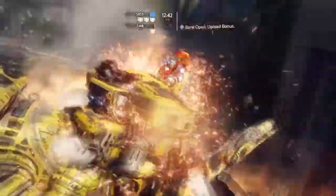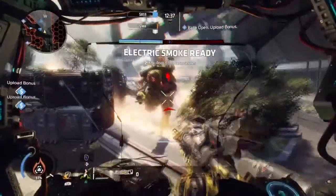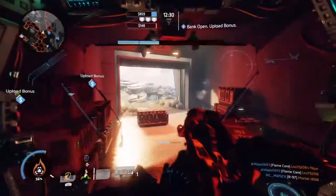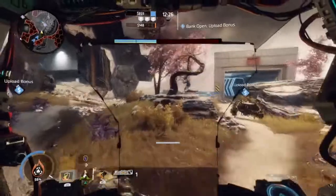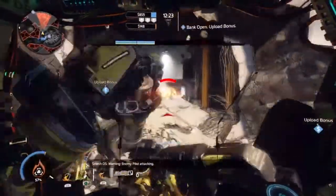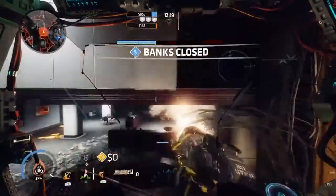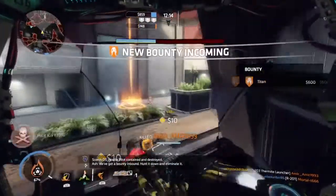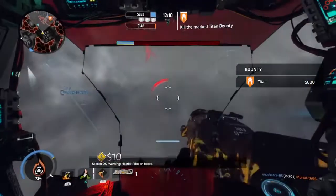If you're new and want a good understanding of how to escape tough situations with Scorch while being supportive, add the plus-one dash perk and watch how you'll be able to escape certain situations. You may also get into issues with titans coming up close, like Ronin, who can be a pain with his sword core. Also remember that since your primary reloads slowly and fires once at a time, and your thermite rounds do damage to you as well, it makes survival highly unlikely at times.